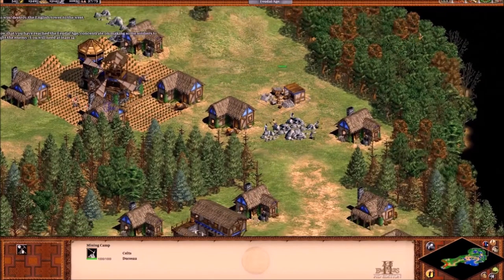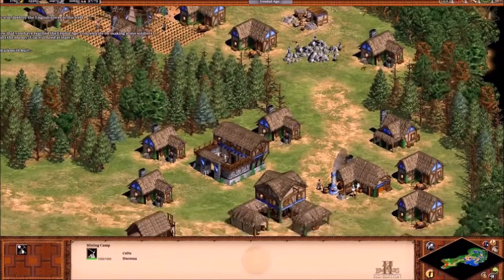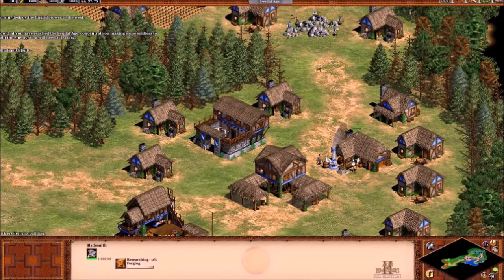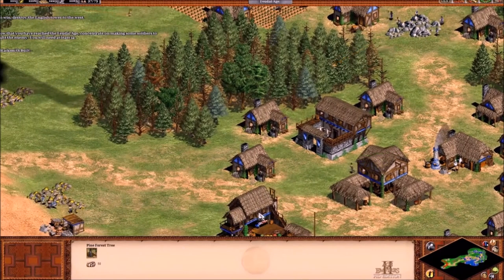Then we get to go on to the Forgotten campaigns: Ulrich the Goth, Dracula, Bari, some Indian leader whose name I can't pronounce, and Battles of the Forgotten — which is kind of like Battles of the Conquerors. And that's not in order.